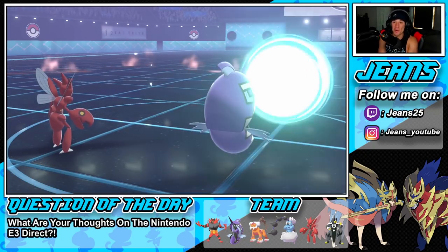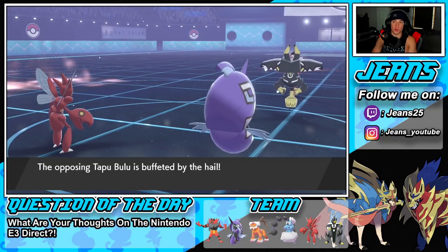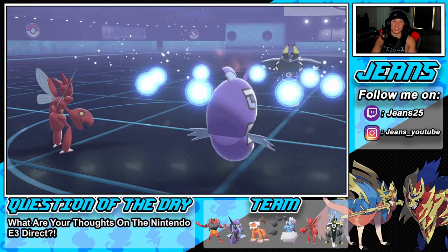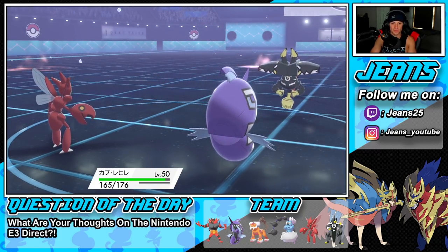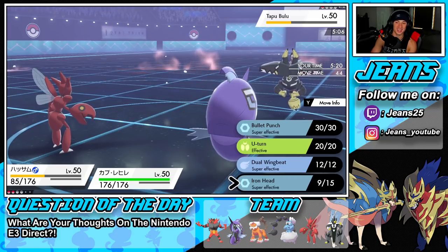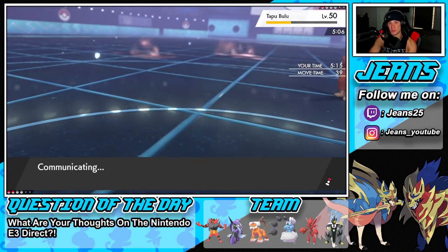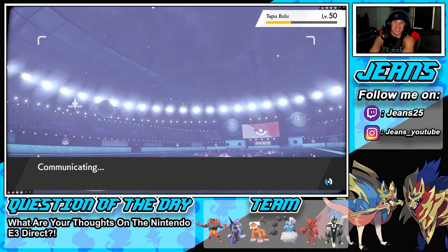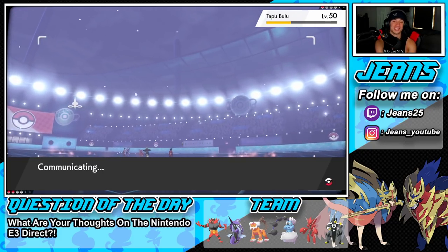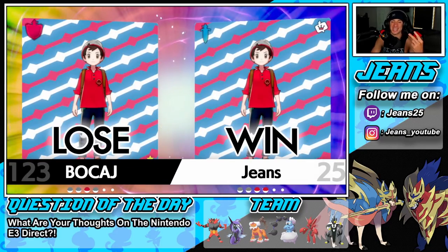Scizor had almost all four kills — he killed Regieleki, he killed Glastrier, and he killed Bulu. Landorus killed the Dusclops, but still — Landorus and Scizor clutching up and doing a lot of work. Let's go for Moonblast since it's normally effective. I really want to get my hands on a Tapu Bulu team — I feel like he's a very strong Pokemon when used right — but this Scizor just overpowered his whole team. Battle canceled — 1-0, hopping to our second battle.